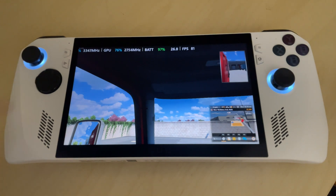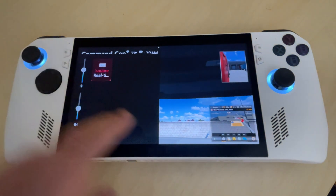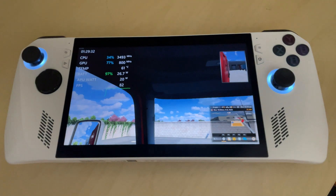And let's go to our final mode, which is square. We have time, CPU, GPU, temperature, battery, APU, wattage, and FPS.